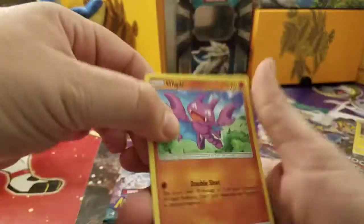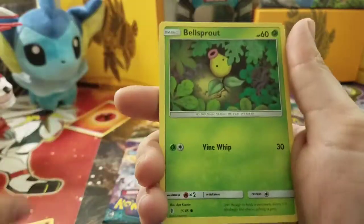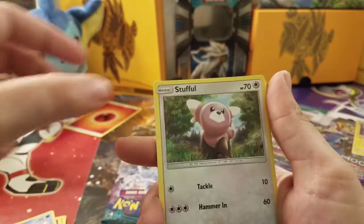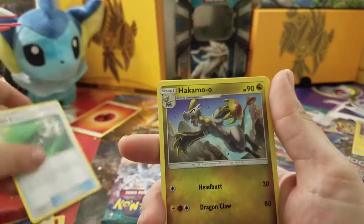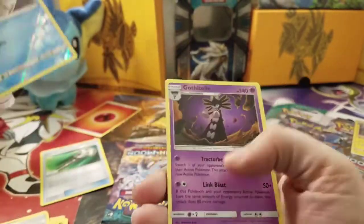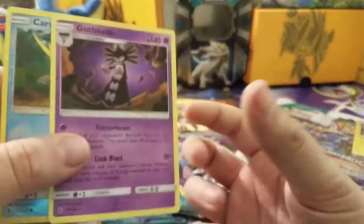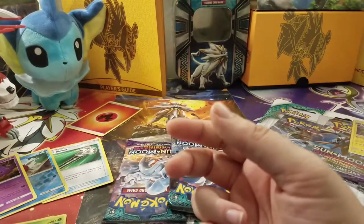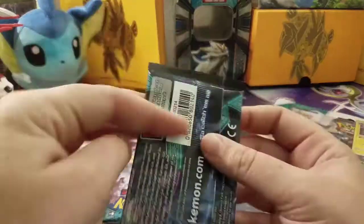Fire energy everywhere! We have Bellsprout, a Larvitar, Double, Field Blower — awesome card — Kommo-o, Brooklet Hill, a Carvanha reverse holo, and a Gothitelle non-holo rare. I actually did not have this card. Brooklet Hill's a pretty good stadium.